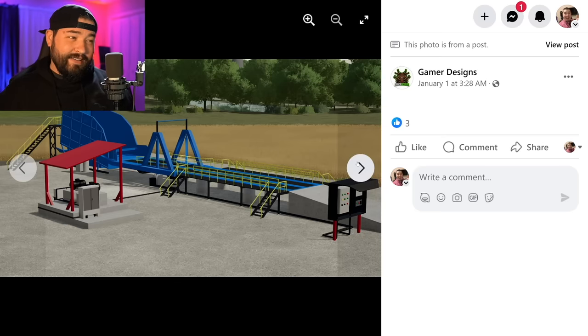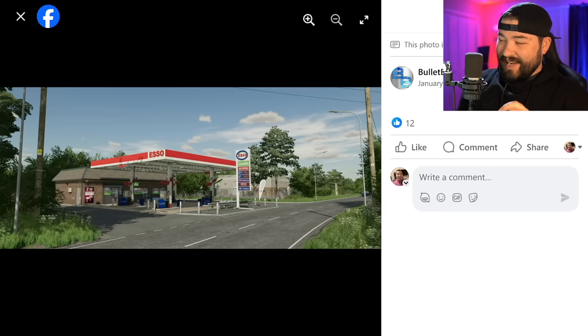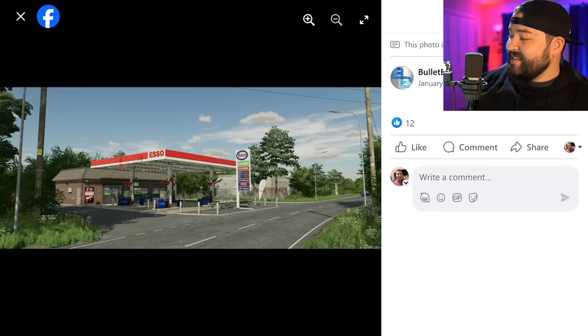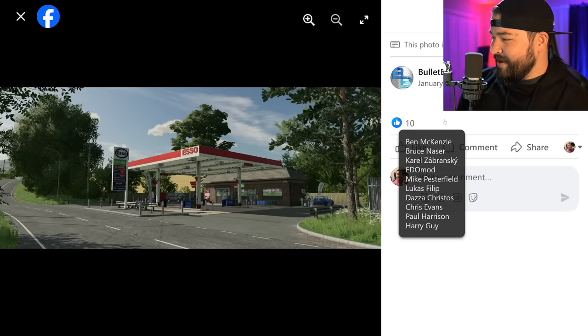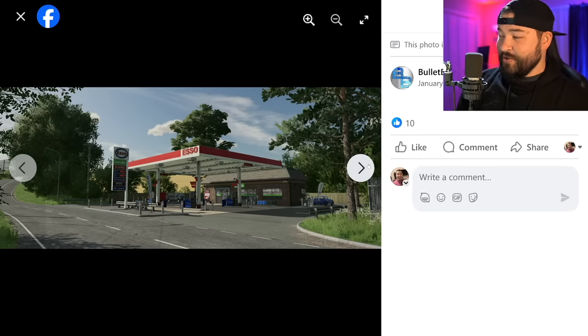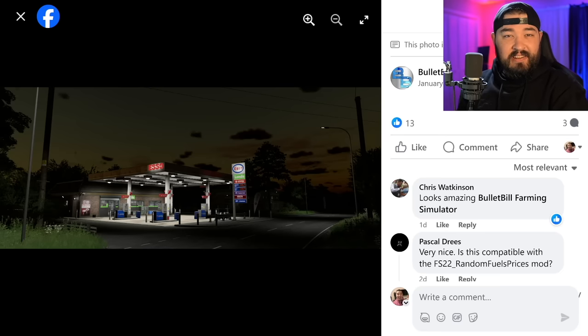Next up is Bullet Bill. This is a 3D model he's been working on over the past couple weeks, at least since the end of 2023. It's a replica of an SOESSO petrol station located in the city of Hereford, which he used as reference. He says he feels much happier now that there's a proper UK petrol station model for his map — something he says has been missing for Farming Simulator. It looks awesome, with a lot of detail going into the UK countryside setting.